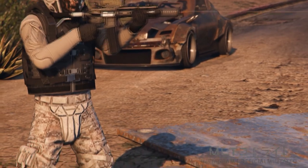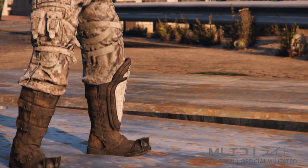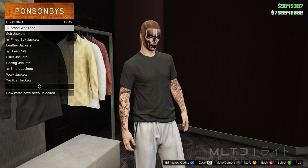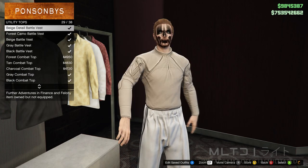With all that done we're then ready to move on to the second outfit of the video. Thankfully this one is much simpler and requires far less glitching than the first one. In order to start this outfit off we're going to need to head down to the nearest clothing store. In the top section we're going to go into utility tops and head down to the bottom of the list. Now just scroll up and purchase the beige detail battle vest.